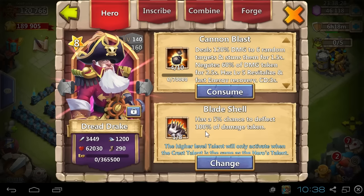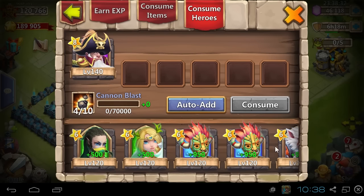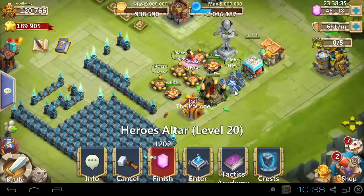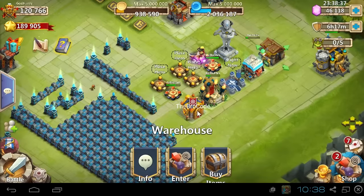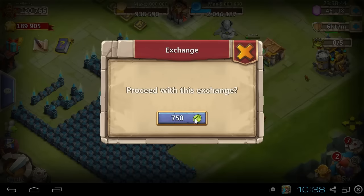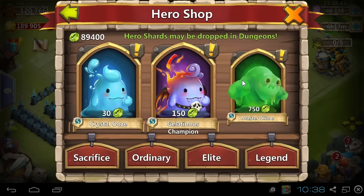Here's a 7-star with 3200 attack and 57,000 hit points, taking him up to an 8-star with 3400 attack and 62,000 hit points, which you can see there. I'm at 4 of 10 right now, and we need to get that up to at least 5 of 10. Then I'll take Dreddrake into the arena.